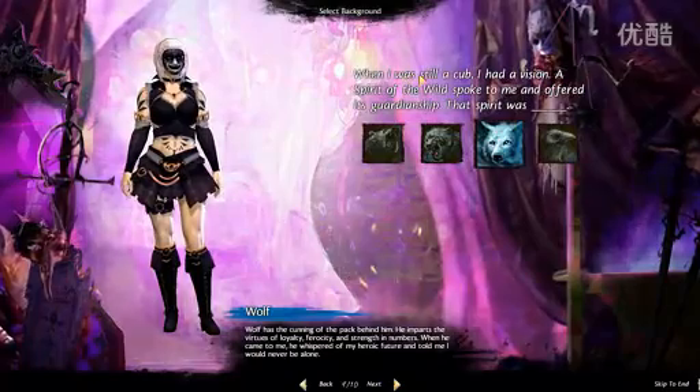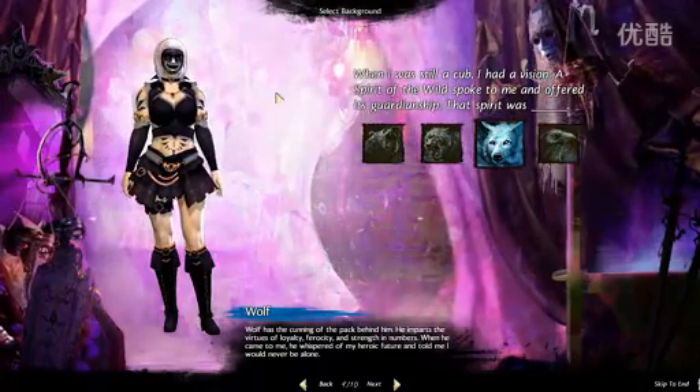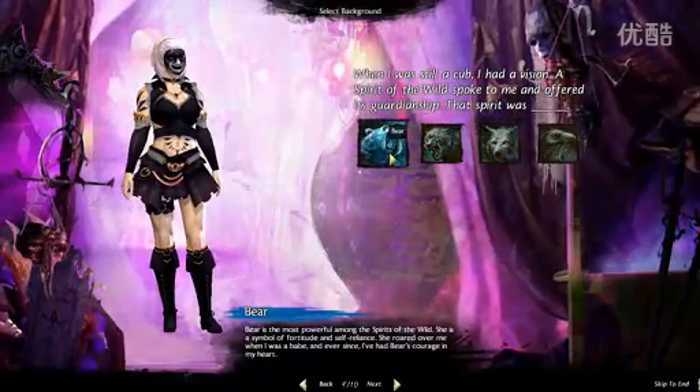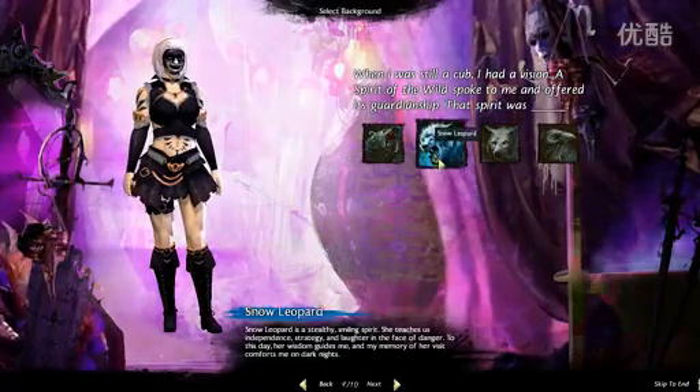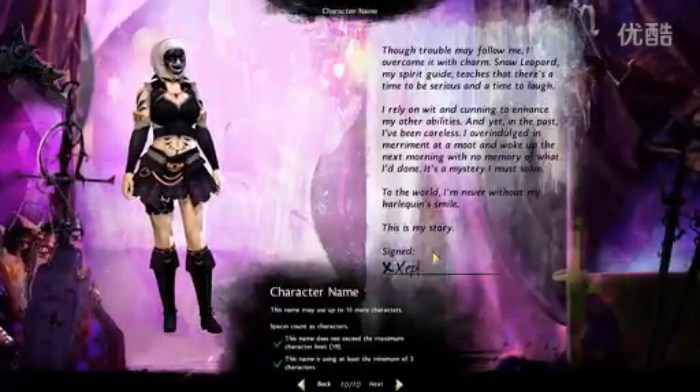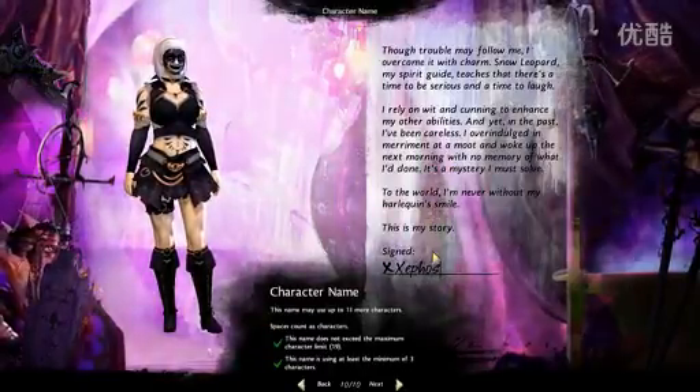When I was still a cub, I had a vision. I think Norn — they're actually not cubs, but... So I'm going to go with Snow Leopard. Okay. Awesome. Are you ready, Simon? Let's go. Let's do this.